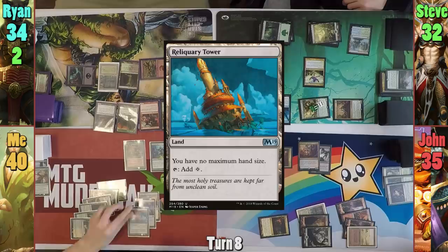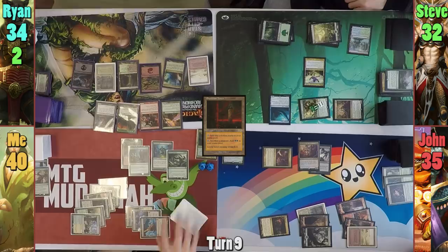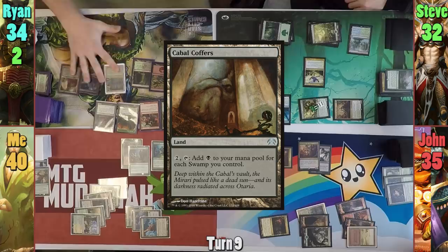Rhyne reveals a Phyrexian Tower for his Dark Confidant trigger and takes zero. He then draws for turn, asks if there's an Urborg out, and plays a Cabal Coffers even when there isn't one. He taps out, tapping the Lumberjack and sacrificing his Bayou to cast an Exsanguinate where X is eleven, draining all opponents for eleven life and gaining thirty-three.